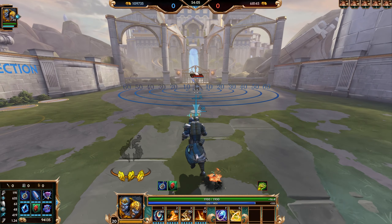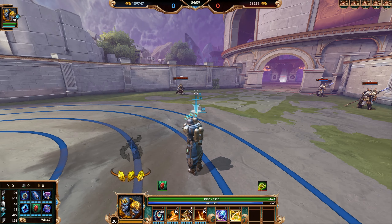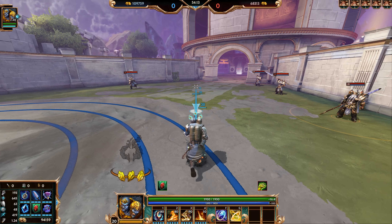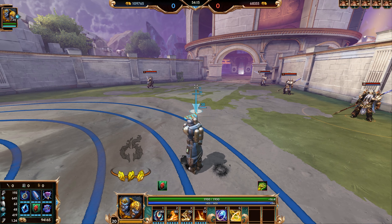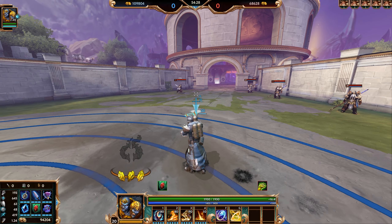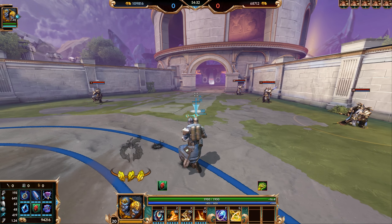Now for do's and don'ts: with Agni you want to poke from range until you whittle your enemy down to a certain health range. Once they're low enough you can either continue poking until they die or go in and finish them. I do not recommend boxing in close range with Agni — poking from range is very effective and there's not a lot most gods can do about it, especially if they're melee.